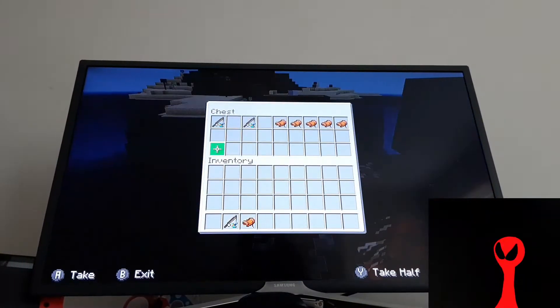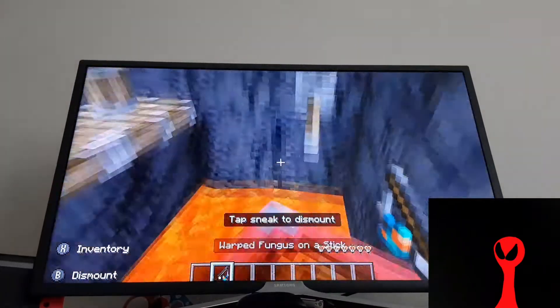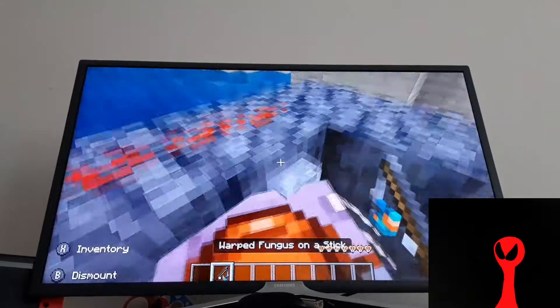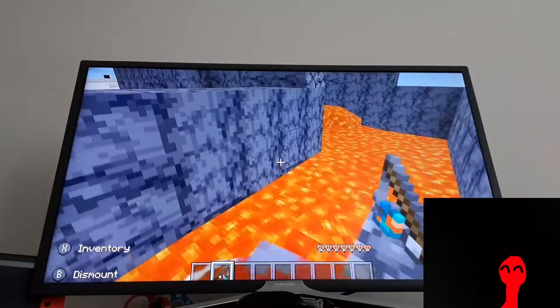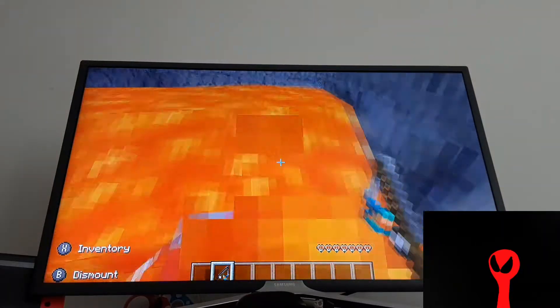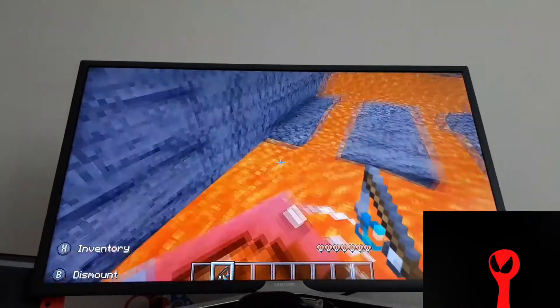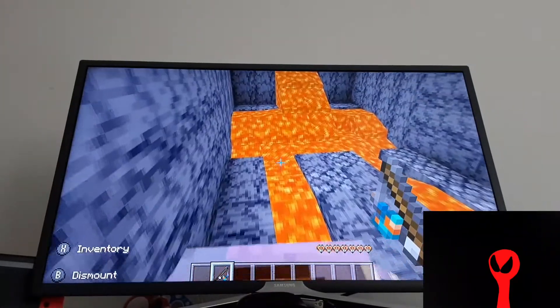You'll need a warped fungus on a stick, a saddle, and a strider. It's a race where you can make them walk on lava, and you can make blocks to slow them down — so it's kind of like Mario Kart, like going off the track.